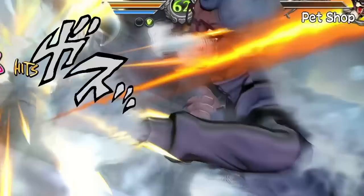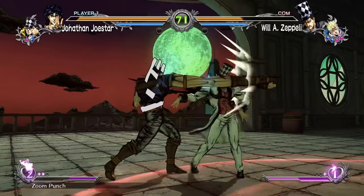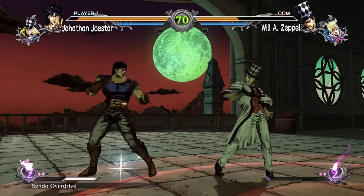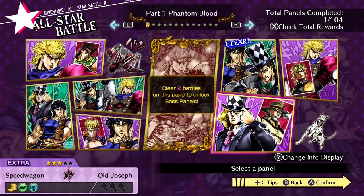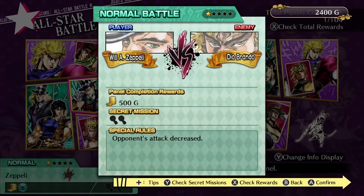The stamina system from the original game, which was despised by some, has also been removed. They also removed the story and campaign modes after feedback from fans who basically hated them. Instead there's a new all-star battle mode, split into a number of normal and extra battles.